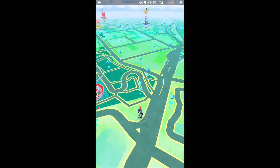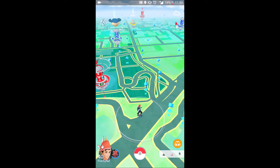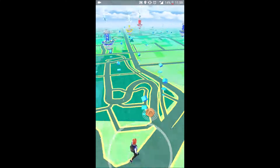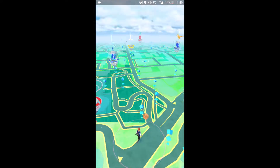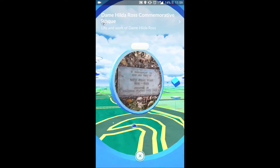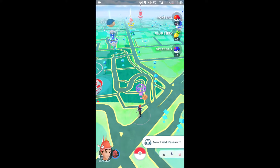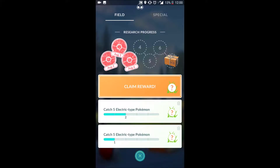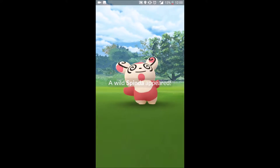I've been tipped off through the local Discord that this stop here is the Spindra quest reward, so we'll just spin it now. Three curveballs in a row — this would take pretty much next to no time. Three curveballs done. As you can see, Spindra is there at 441 CP.